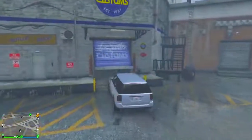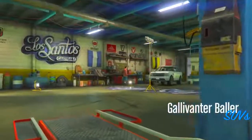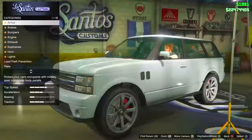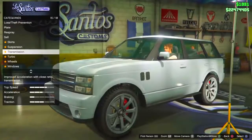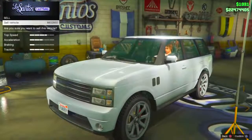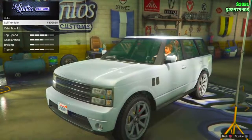Once you're inside Los Santos Customs, go ahead and drive in. Repair your vehicle if you need to. From here, go down to sell, and as you can see, you will have glitched the price of the expensive car onto your street car. You can do this glitch and get millions of dollars in GTA 5 Online.